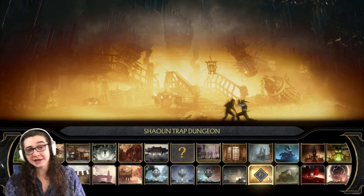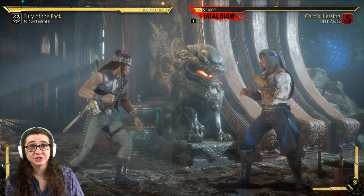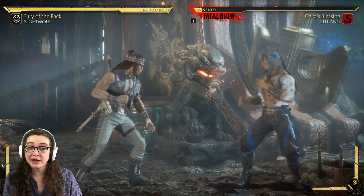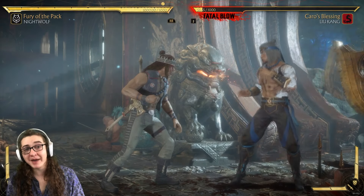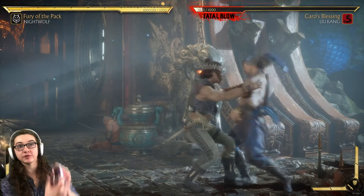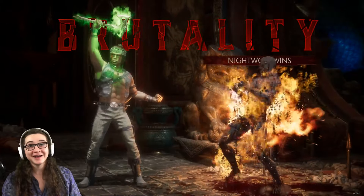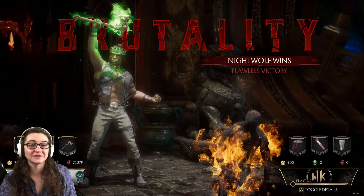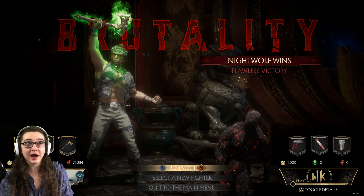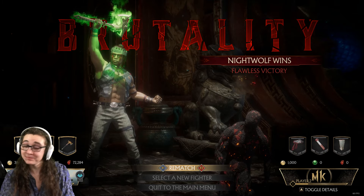On to our final brutality for today — the Shaolin Trap Dungeon. Here we are all the way to the far right of the stage. As you can see, we have a lion in the background — that will be our interactive object. Just hit your interact button, R1 or right button, and you're going to want to mash either square or X while that is happening. Mash that button — and boom. Torched. The animation is nothing too crazy, but I'm always open to more variation, especially when it means getting more out of our stages. I appreciate when the devs go the extra mile to give us more to play with.